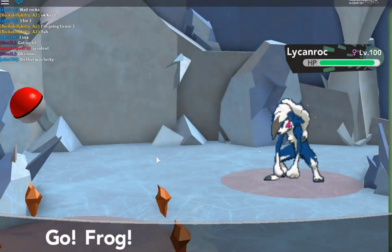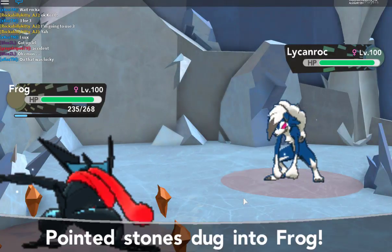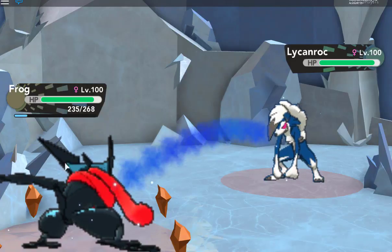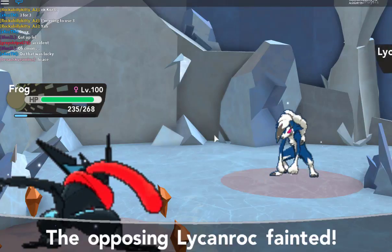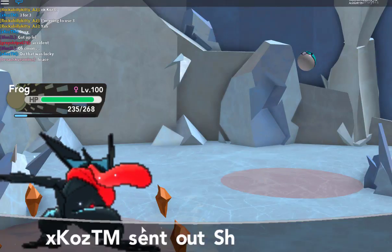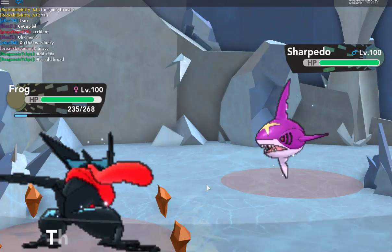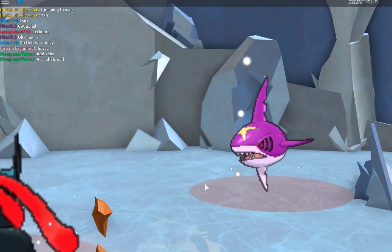So we're going to use Frog, my shiny Greninja, whose EVs I believe were trained in speed and special attack. Obviously I went first — there we go, that's what did it. It also helps that it was weak against it. So you guys get the basic idea of just knowing that when you EV train Pokemon, you do have a better chance at battling certain Pokemon.